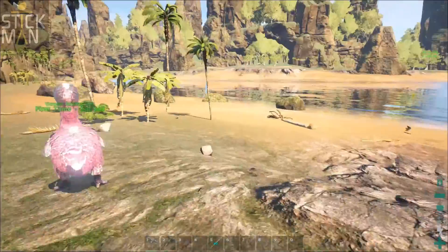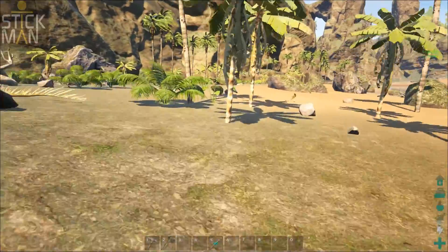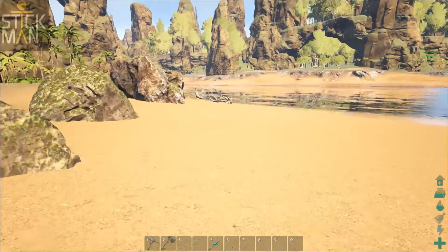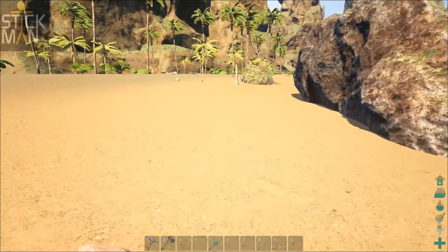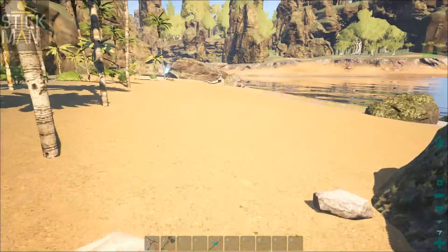I just wanted to go and check and make sure that what I'm recording is actually picking up the FPS on the right-hand side. As you guys can see, it's like 54 frames per second. I do have the Steam FPS counter on, which is in the top right corner, but for some unknown reason my recording software won't pick it up.